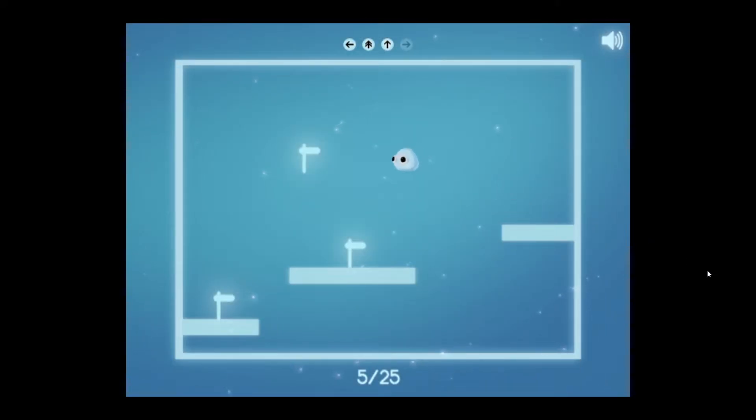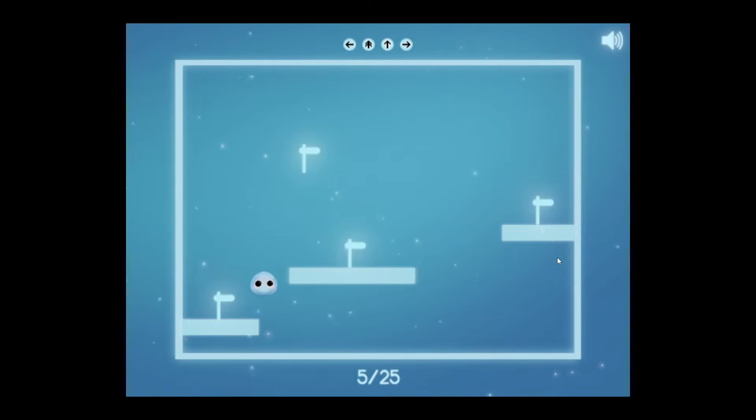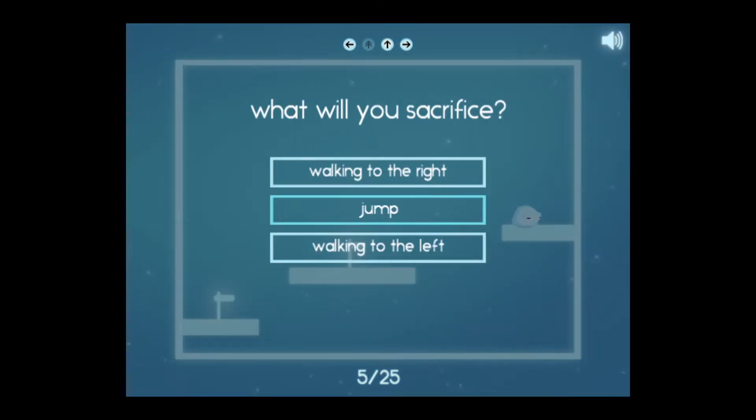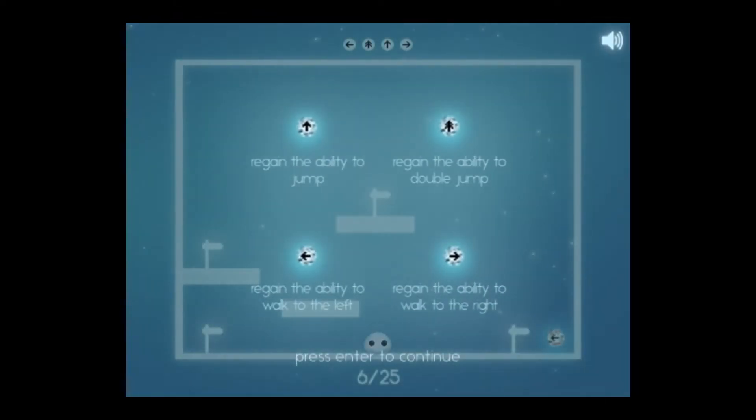Let's get rid of walking to the right. Can I have to get rid of double jump? And then I can't reach that. Let's try again. I just want to see if I can get up here without touching anything. That's doable with a single jump — that's all I wanted to know. Now if we start off with that, let's get rid of our double jump, then we'll get rid of walking to the right, then we'll get rid of our regular jump. And then we got it. This is getting significantly harder the more we progress.